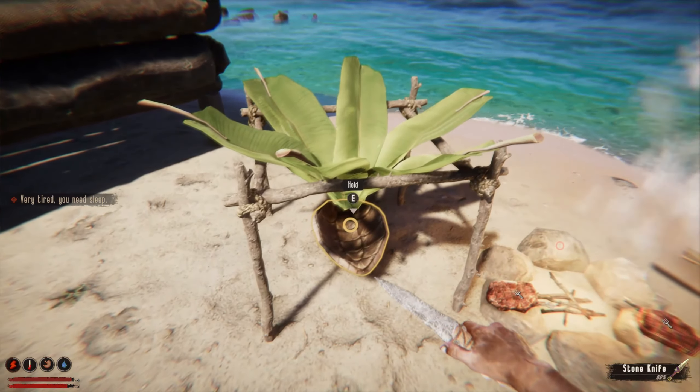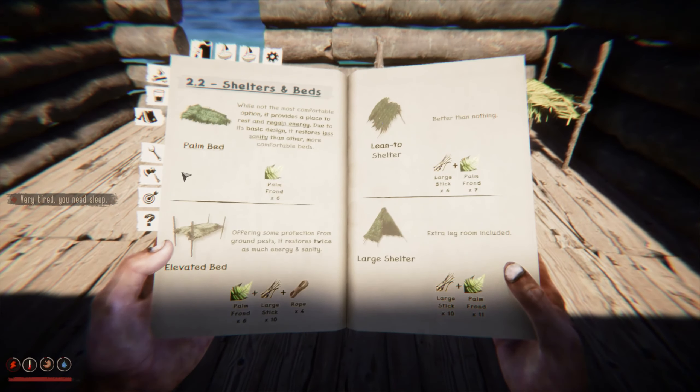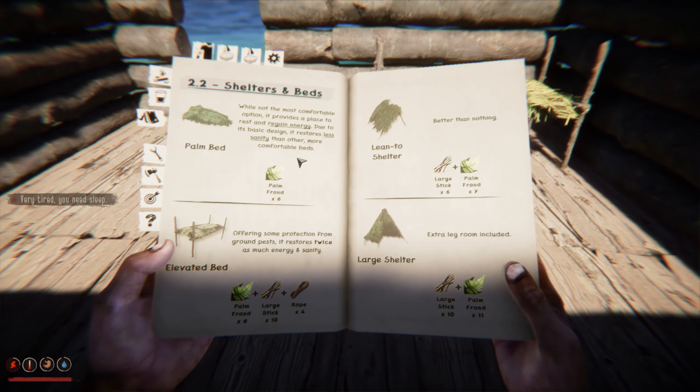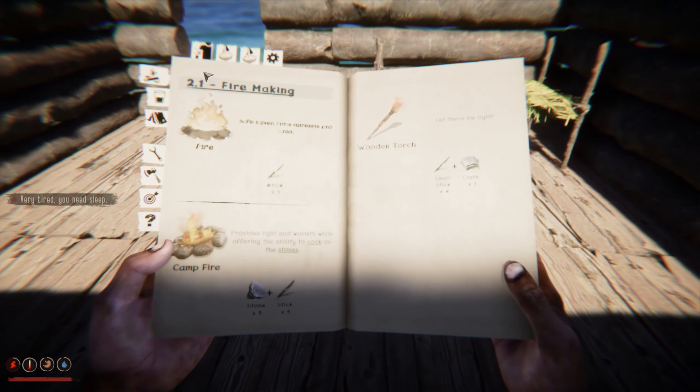Okay, so if rain actually falls, we have the water catcher just in case. Should we work on the roof though? Not too sure. I was hoping there was some kind of storage that we could use. The only thing available is shelters — nothing really for storage.